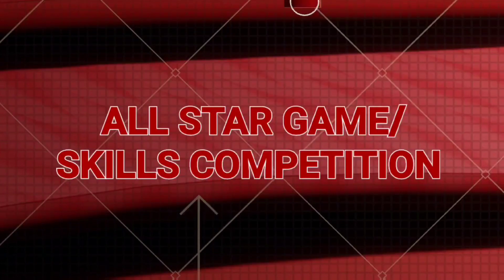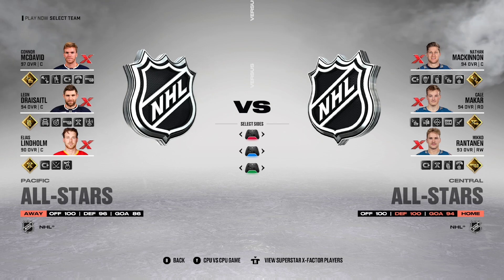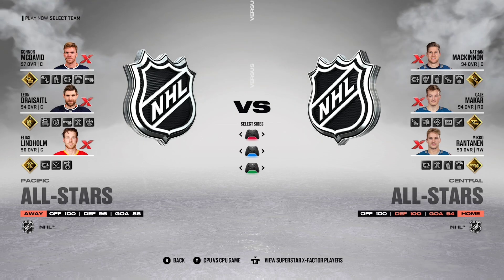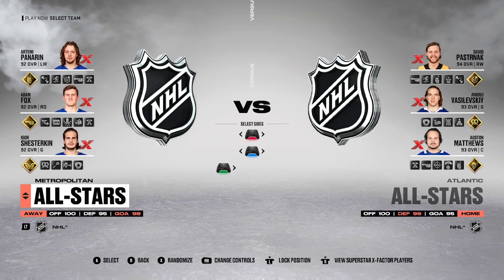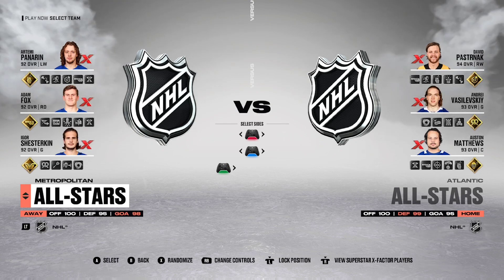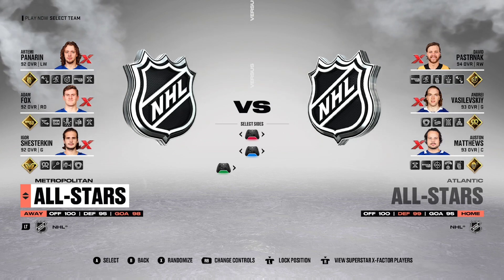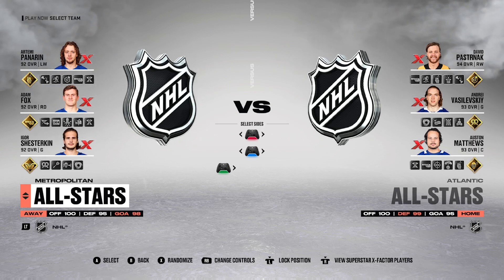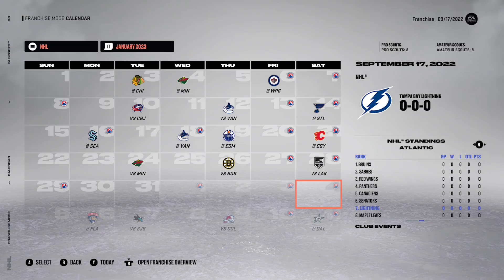Up next is bringing back the All-Star Game and Skills Competition to the NHL series. This is a feature so many of us have been asking for, and it doesn't make sense why it isn't included in franchise mode — it's one of the biggest weekends of the year for the NHL. EA already has the teams and jerseys made in the default rosters each year. Personally, I don't have much hope this feature will return anytime soon, but it really needs to be more than just a blank date on the calendar.